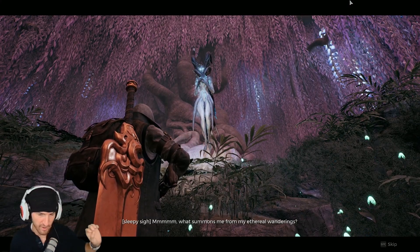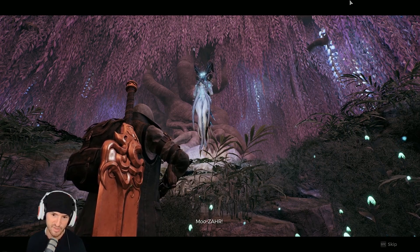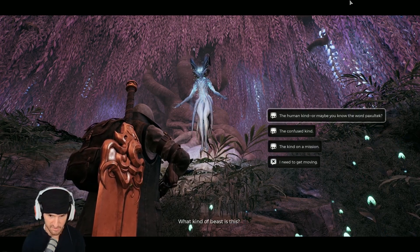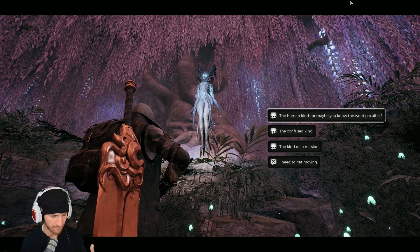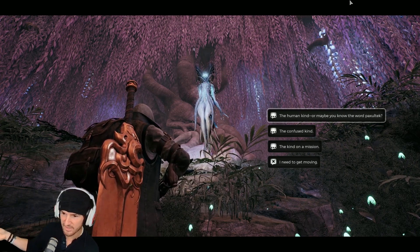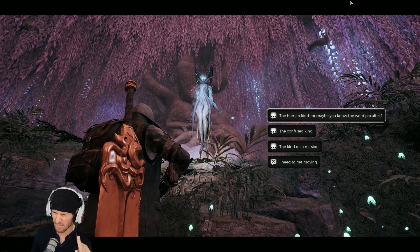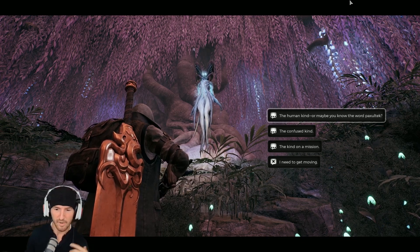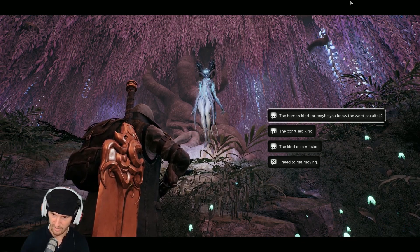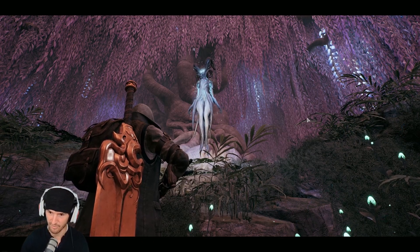Side note: if you do all the negative, selfish answers you get a specific trait — I want to say it's either Bark Skin or Bloodstream. If you do all the positive, kind responses you'll get the other one. So Bark Skin and Bloodstream are the two traits you can get from her, but if you have the ring you can also get Sorrow. We'll just spam through this dialogue.